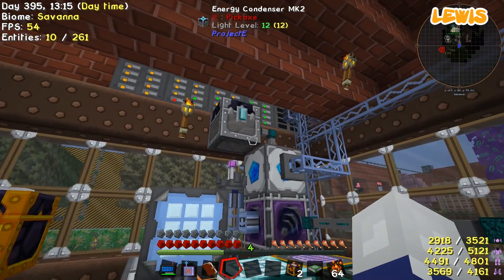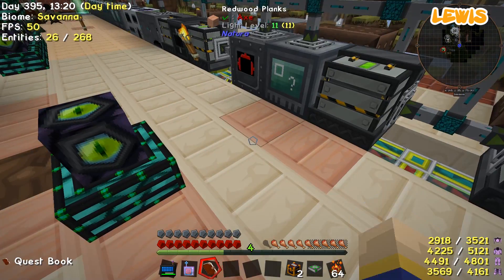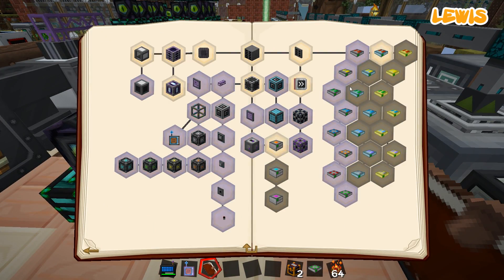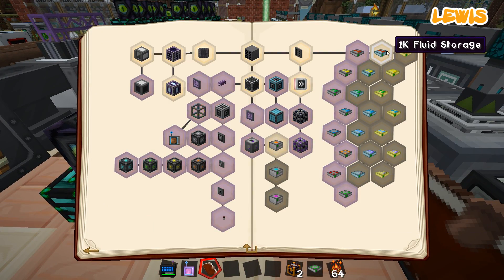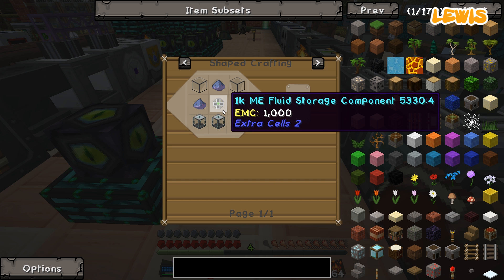We've got so much storage in here now. We don't have the magenta though, do we? One trip to the dye cloud needed. So that is all of these ones done. Now I need to change up to do the recipe for fluid storage components. Magenta.